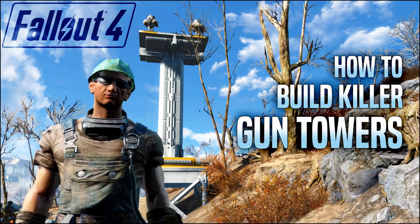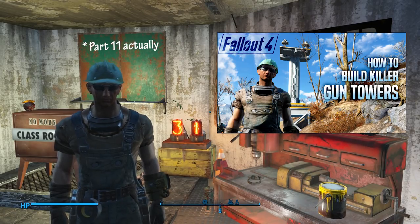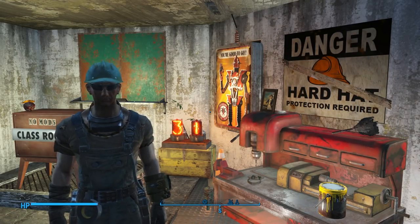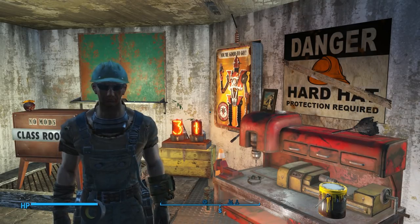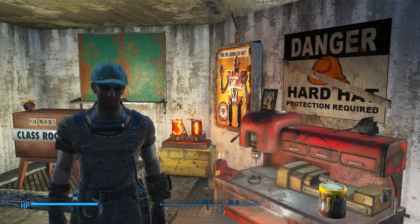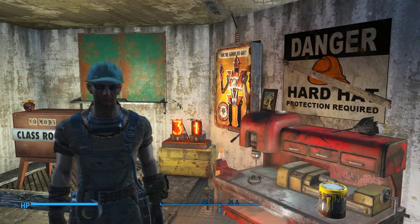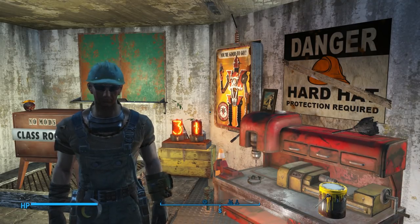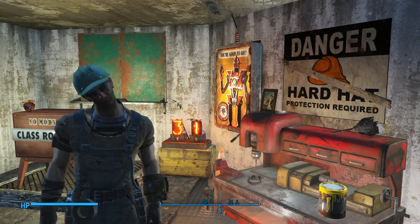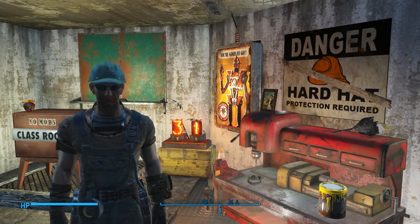First, I'm going to show you how to turn those ballistic gun towers from part 7 of the series into wireless laser towers. Then for the second part of the lesson, I'm going to show you how to build a very creative but more traditional raider style gun tower. I'm actually working on an entire raider style settlement, which is a departure from my typical cleaner looking builds, and I'll show that to you guys when I'm finished with it.